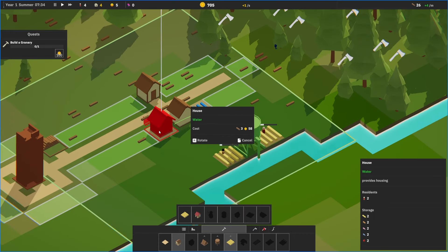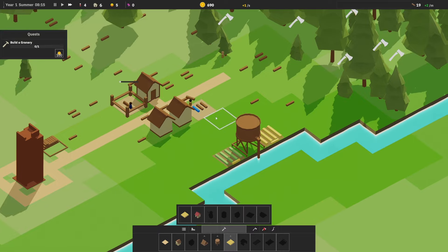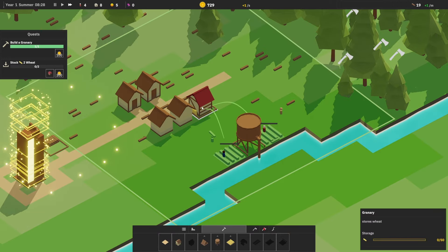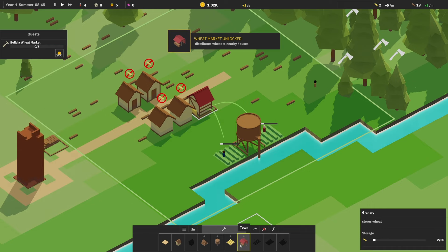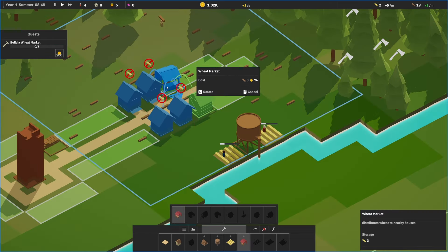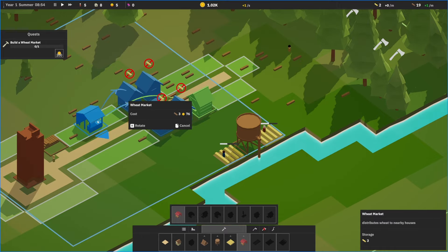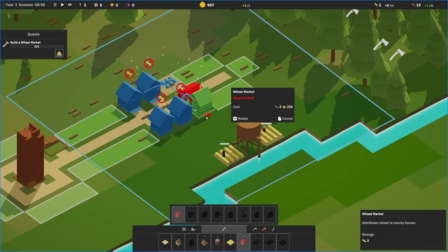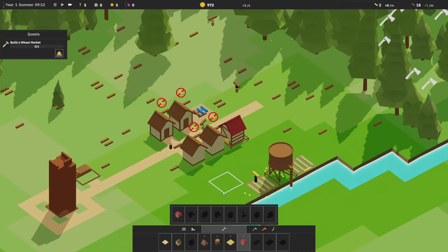We probably should make some more houses as well — let's just make some more houses. Increase our population so we have more workers. Speed up. Interesting, I don't know what their priority is — they didn't do the granary first. Stock wheat. Wheat market — distributes wheat. That's how you get wheat. And this is perfect — we can build all the way out here, put our residential this way, and it'll be covered by the wheat market. Excellent.